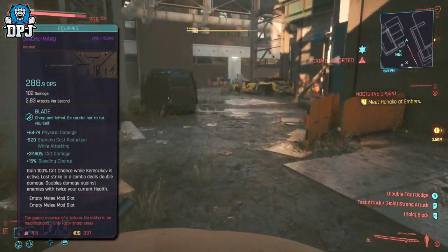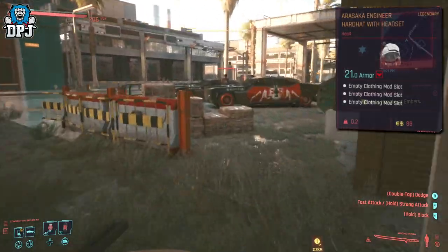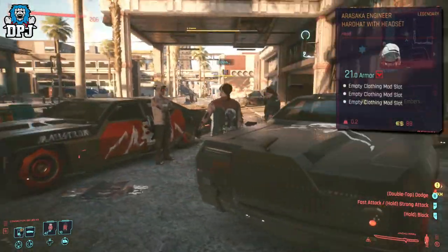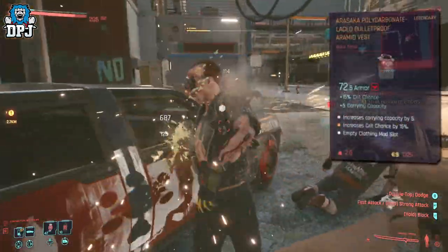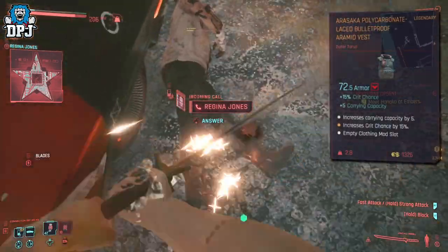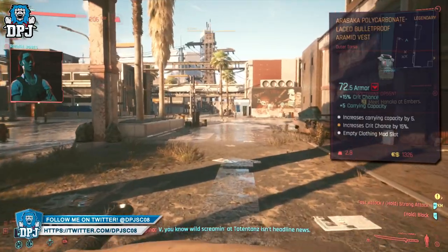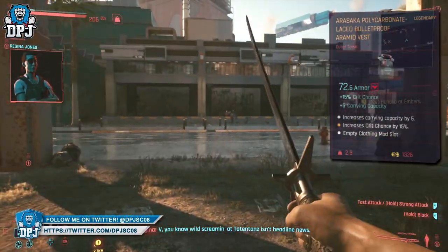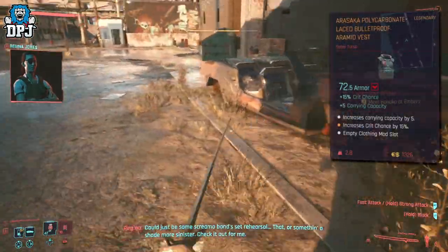You also get the Arasaka engineer hardhat with headset. This headwear has a 21 armor stat and 3 mod slots, which is great. You also get the Arasaka polycarbonate laced bulletproof aramid vest. This has a 72.5 armor stat with a plus 15% crit damage bonus, increases carrying capacity 3x5, and also has a mod slot. So that's pretty amazing.